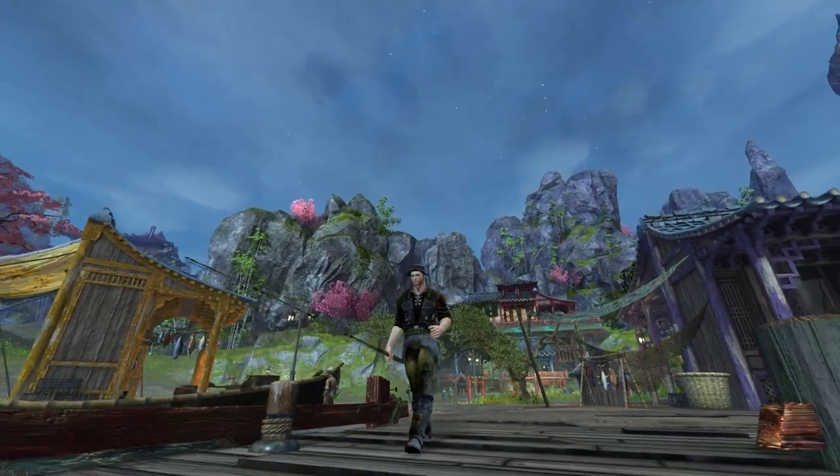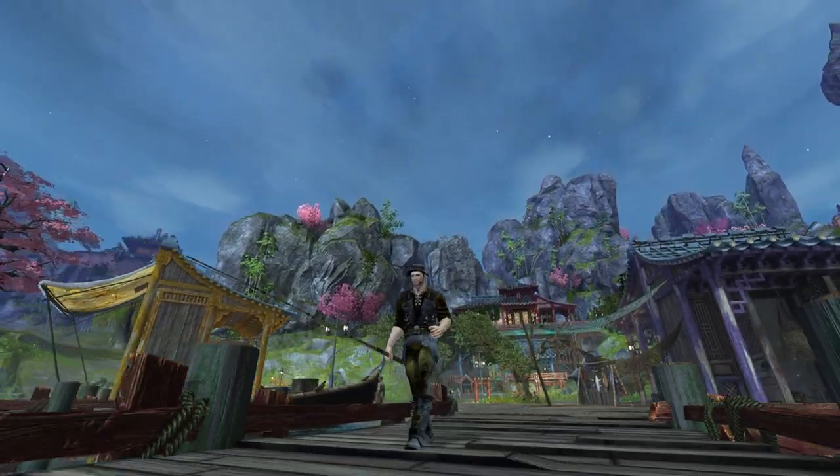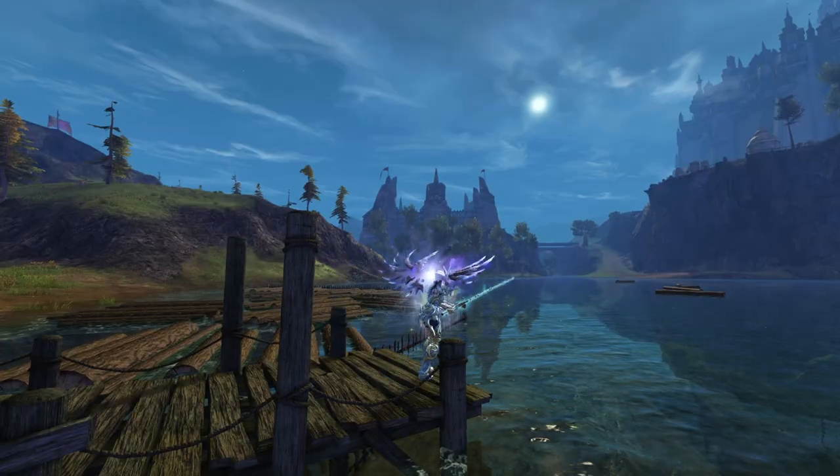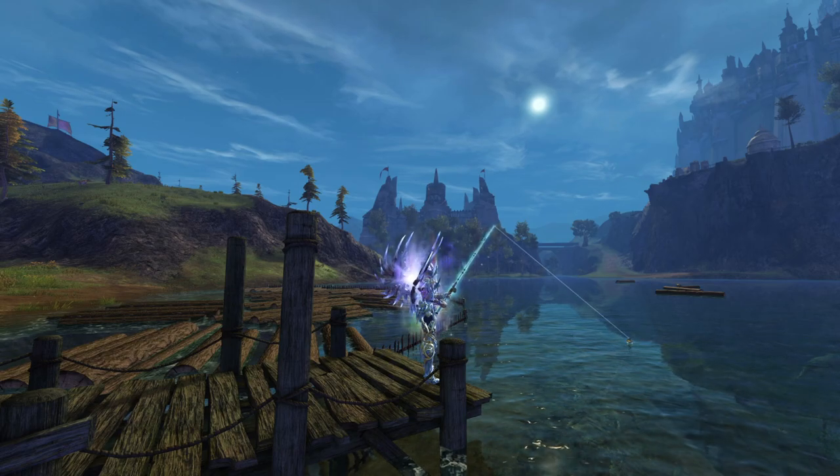Fishing is a new mechanic in Guild Wars 2 that was introduced with the End of Dragons expansion. Similar to other games, fishing allows you to use a fishing rod and cast into the waters of the world to find a variety of different fishes and treasures.